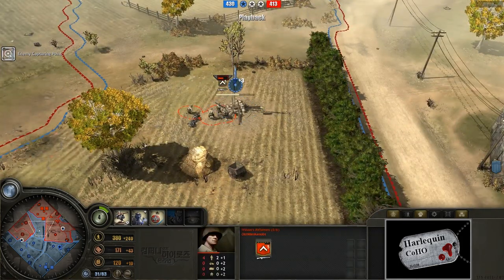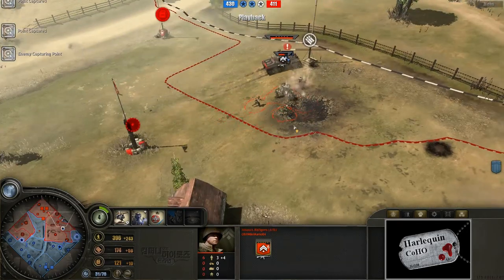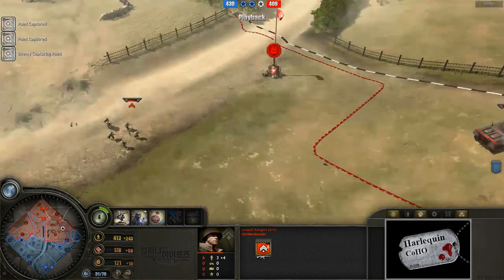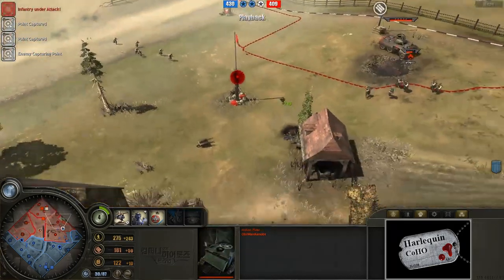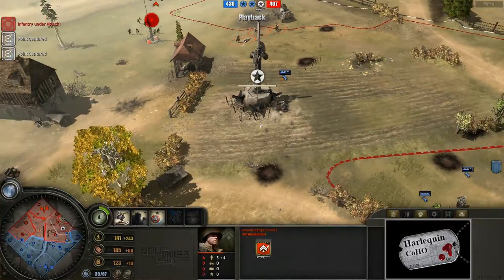It destroys the main cannon. It looks like that Greyhound gets away for today. Wilson's riflemen — looks like he gunned down that entire squad there. I do love the assault rangers. That is definitely the right move: grab assault rangers if you happen to have already gone Motorpool by the time you realize what's going on.